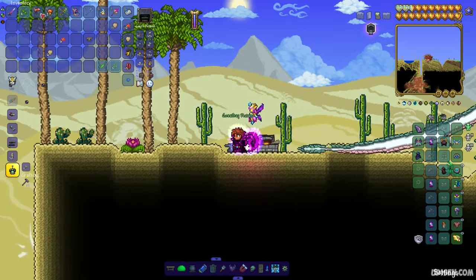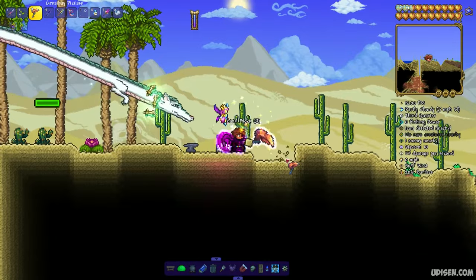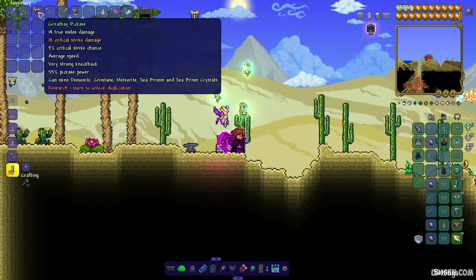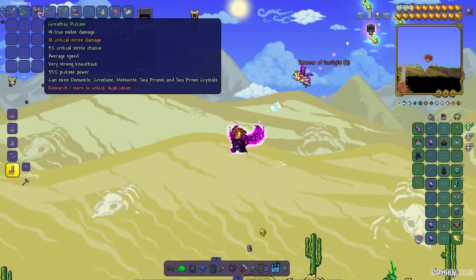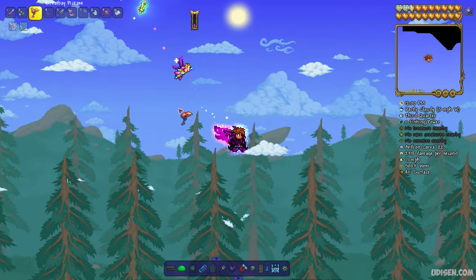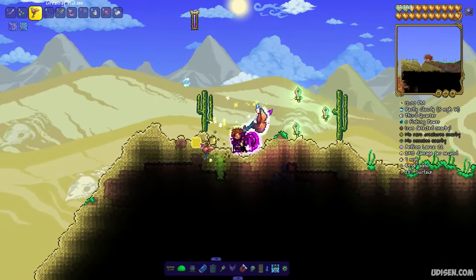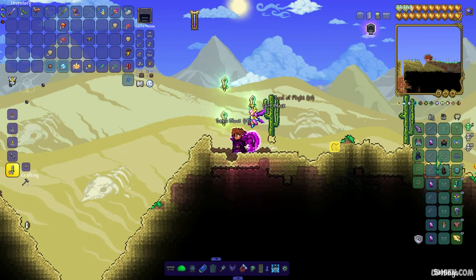Here it is — the grid bait pickaxe! Let's see how it works. It works pretty fast. It can mine demonite, crimtane, meteorite, sea prism, and sea prism crystals. This is definitely the best pre-hardmode pickaxe in Calamity mod and it also has a great design.